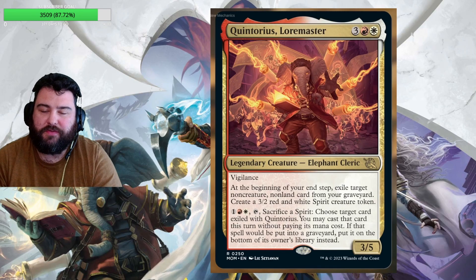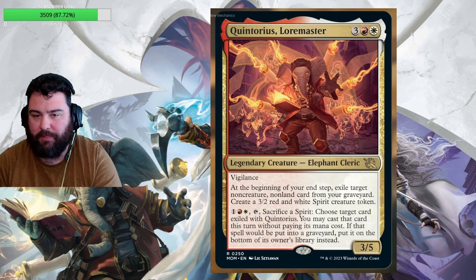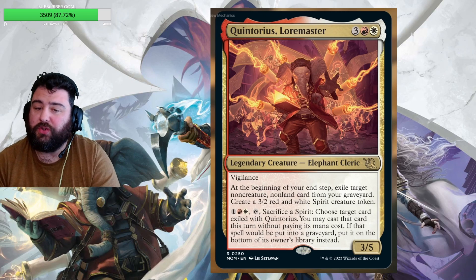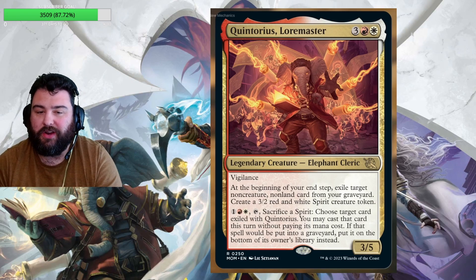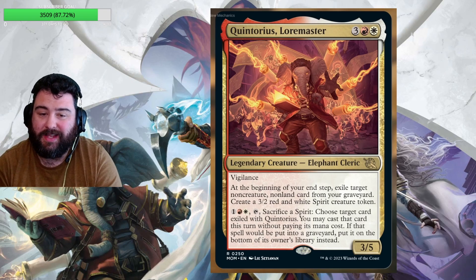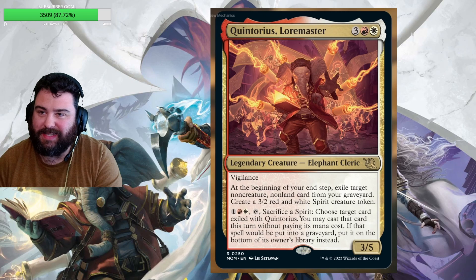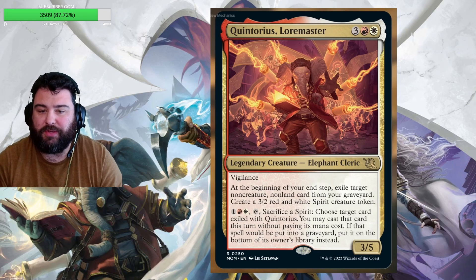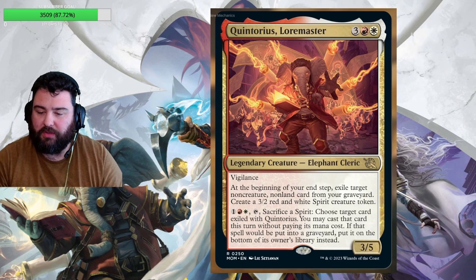Next up is the new Quintorius — originally from Strixhaven, now fighting against the machines. He's a five-drop in Boros colors, an elephant cleric that's a 3/5 with vigilance. At the beginning of your end step, exile a target non-creature, non-land card from your graveyard and create a 3/2 red and white spirit creature token. Then you can pay Boros mana plus one — a total cost of three — and sacrifice a spirit to cast the card exiled with Quintorius this turn without paying its mana cost; if that spell would go to the graveyard, put it on the bottom of its owner's library instead. So he exiles cards from your graveyard, makes spirits, and when you sacrifice them for three mana you cast those spells for free. If you have big nasty spells in your graveyard this is a lot of value. He does need to stay on the field and he's in Boros colors so he's not easy to protect, but he has five toughness and this is a real build-around with a lot of power.